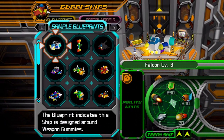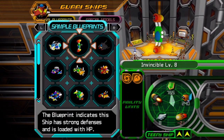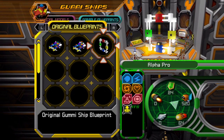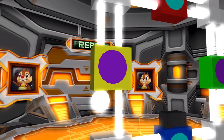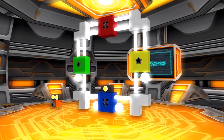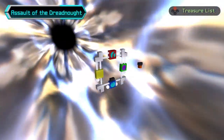As you can probably tell with the thumbnail, we're going to do the gummy levels. Oh boy. Best bet, I'm going to use my customized ship for this one, and then we're going to use this for help.